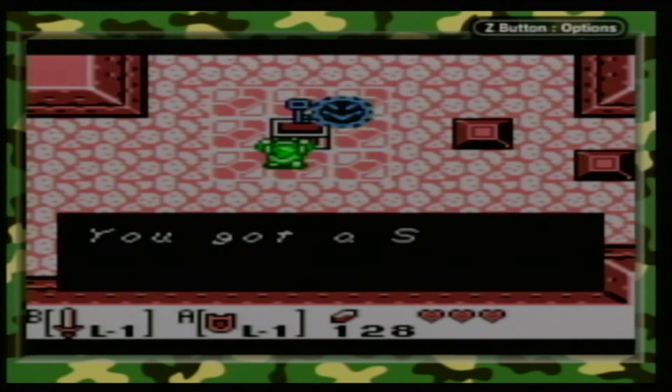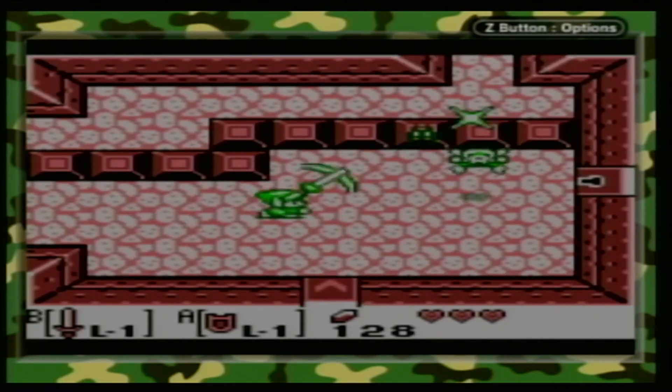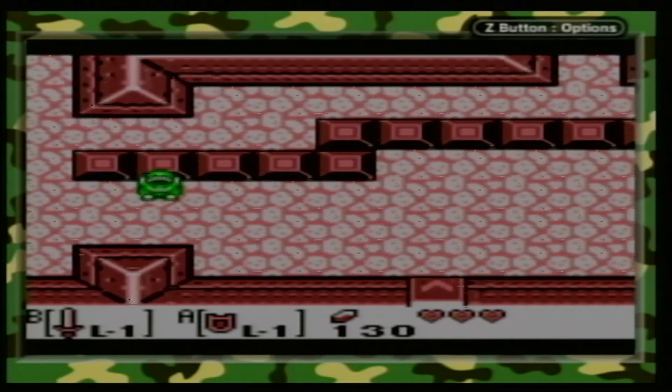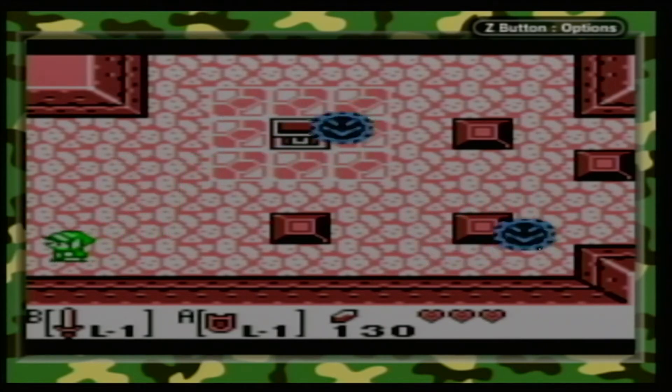I forgot to swap off my magic powder, because if you don't swap off a limited numbered item, you will end up using it like a bomb and blowing up something you don't want to. This is a spark - not an anti-fairy, that's a spark.